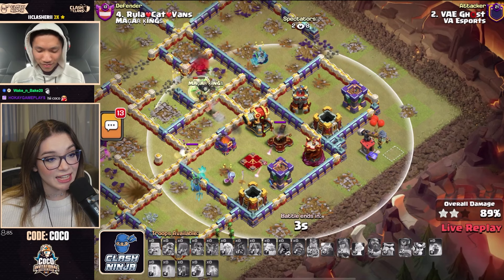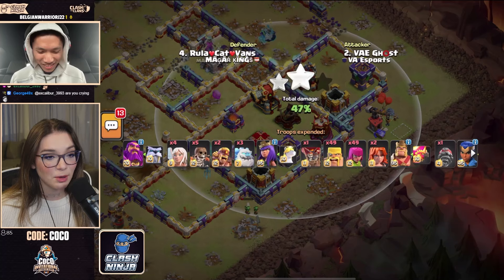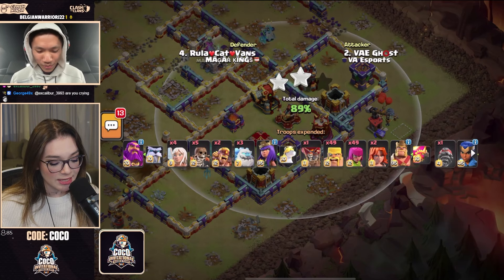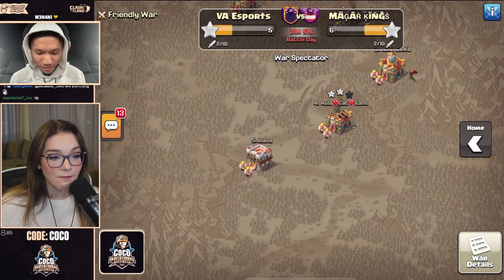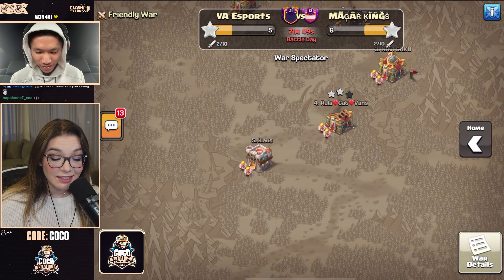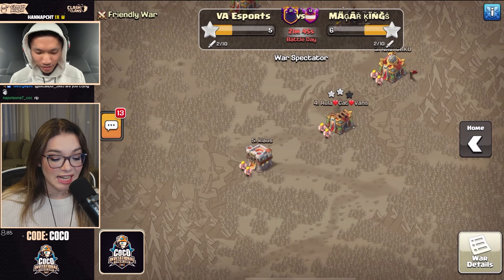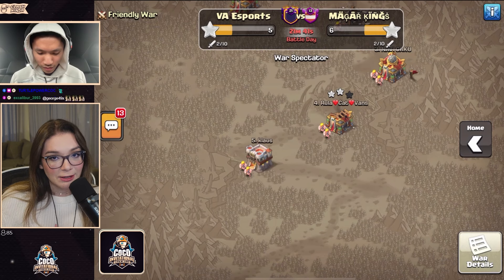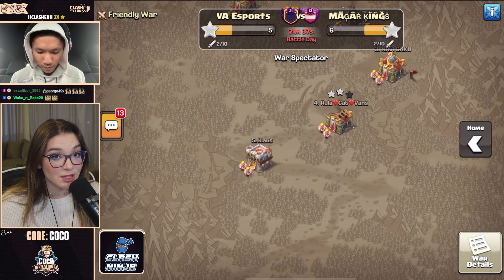Klaus and Temper do have the advantage now — they have that additional star. It was a really good attempt from Ghost; however, they're falling short ever so slightly. Look at all those traps — tried to get as much percentage as possible, coming in at 89%, putting them at 6 stars to 5. It is a creative tournament and they're all doing creative attacks. This is the upper bracket, so they do have a little bit of room for error, and anything can happen with these creative attacks.